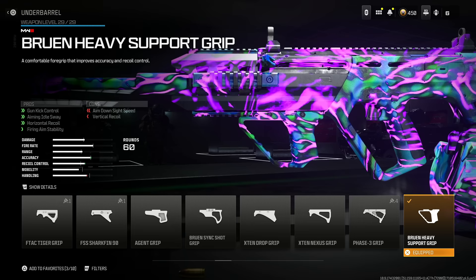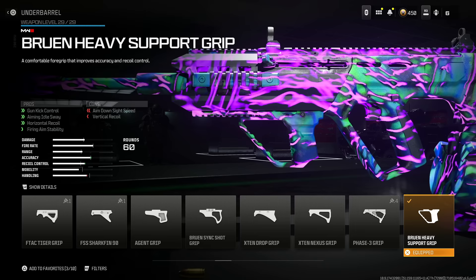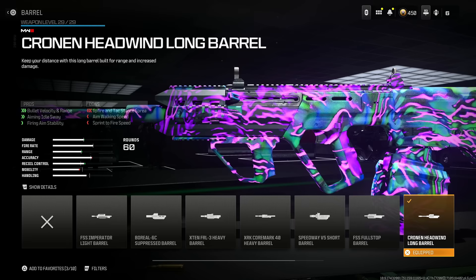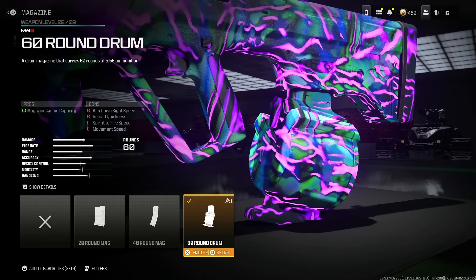Put on the Bruen heavy support grip for gun kick control, aiming-out sway, horizontal recoil, and firing aim stability — you do lose some vertical recoil and aim-down-sight speed, but that's not a big deal. These are really the only two things I'd suggest to make it have no recoil. Next, put on the Cronin Headwind long barrel for bullet velocity and range, aiming-out sway, and firing aim stability — you lose some hipfire spread, aim-walking speed, and sprint-to-fire speed, but it's not a big deal. The bullet velocity and range make it so good.